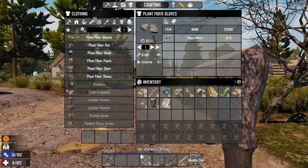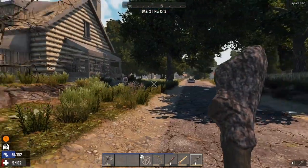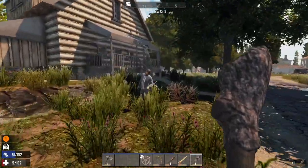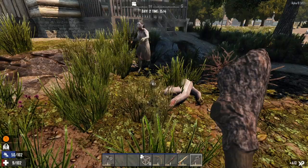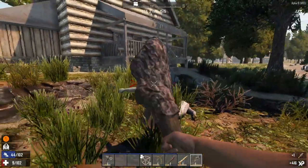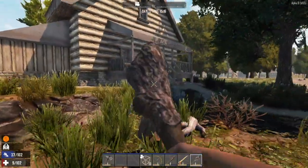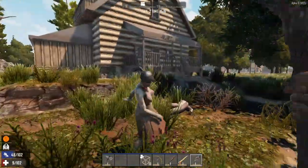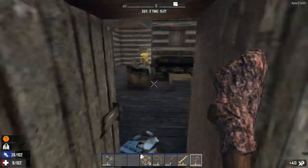Let's get some distance, run a little bit over here. Give me something — just give me something out of this. Got my arrow back — thank you. And I've got 9 health and I'm still going.